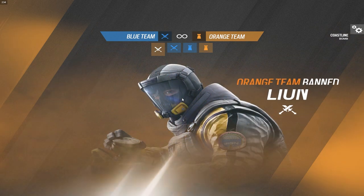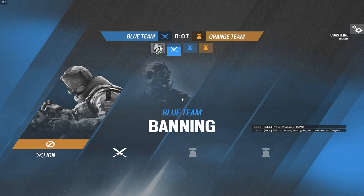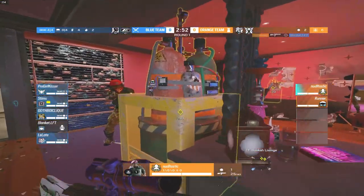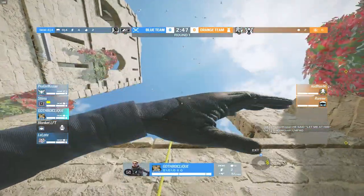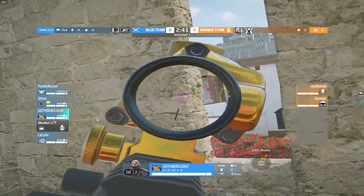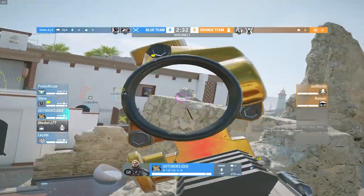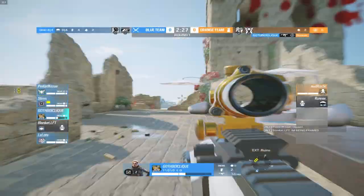Round one of Coastline — the two champ players starting on defense and starting with a bang. Noodle picks up an easy instant kill on Blanket — insane. GBC requested I spectate him this round and said 'trust.' So far he's doing what every plat player does — sit on ruins until 15 seconds left. But he actually gets a crazy kill. Runner goes down to Late, and Noodle gets taken out too. Late picks up his first kill possibly across three maps.